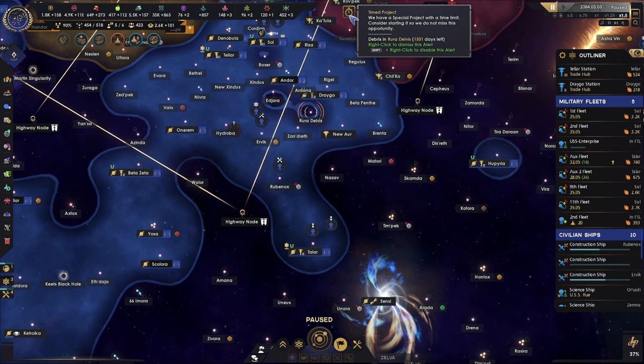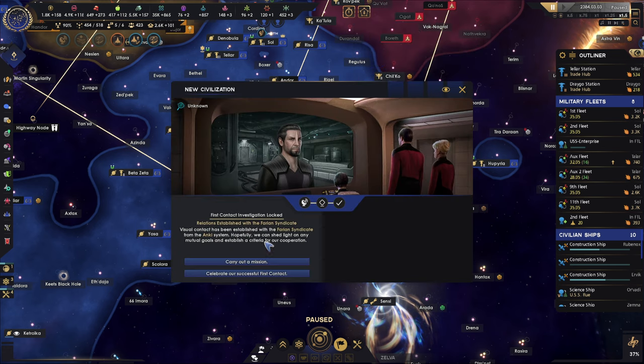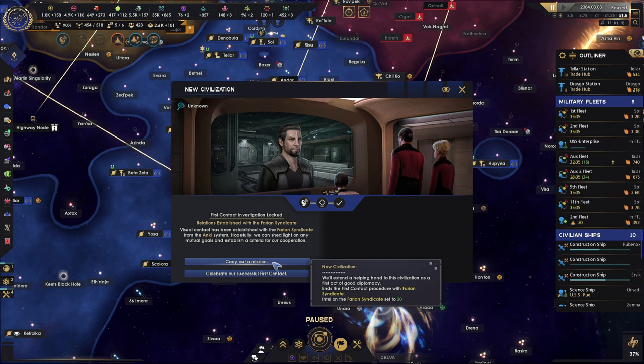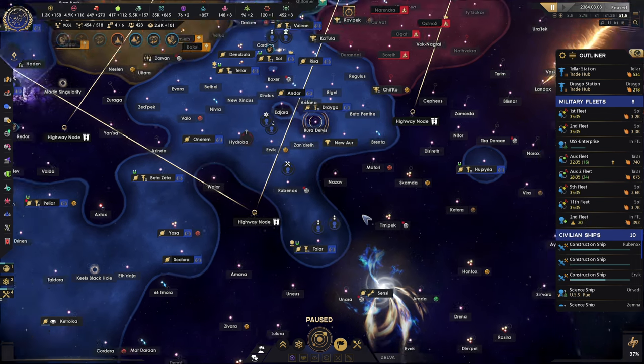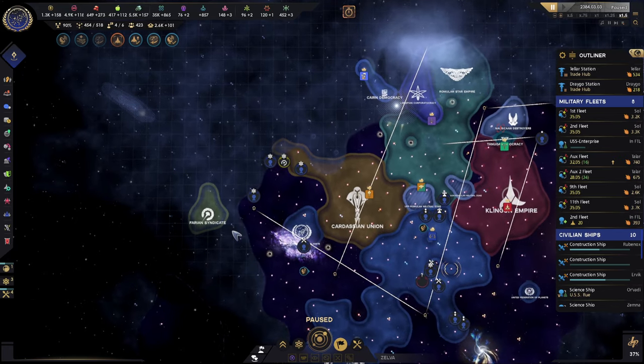I do have somebody doing that. First contact — these are the Varian Syndicate. We'll carry out a mission. Pleased to meet you. Oh, you're out here — no problem.